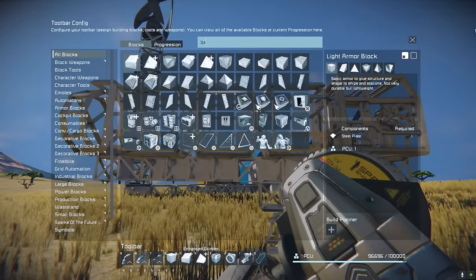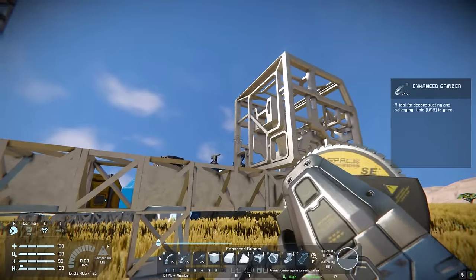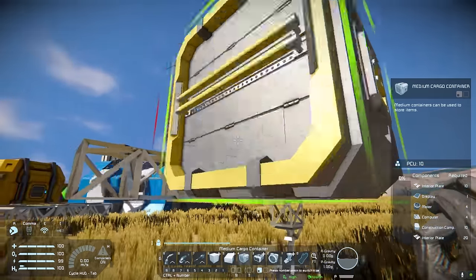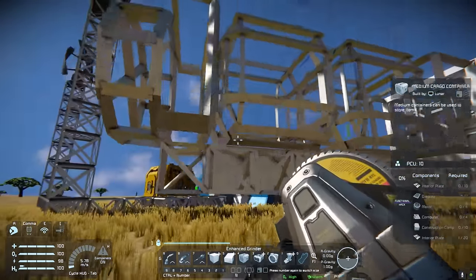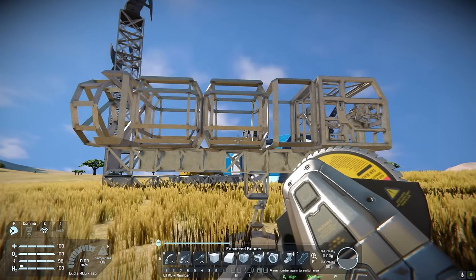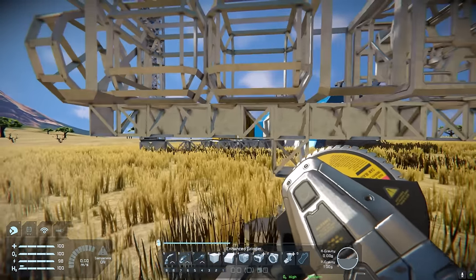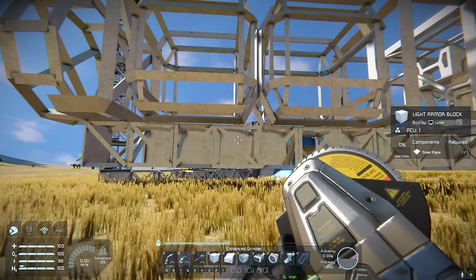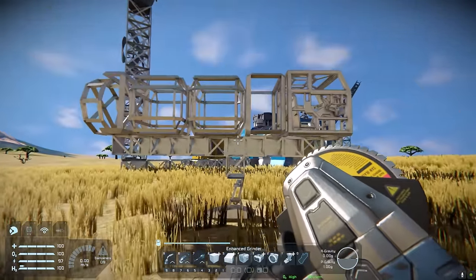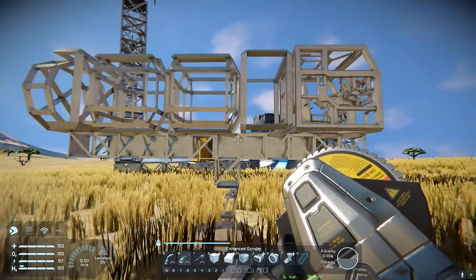We've got the basics in place. We're going to add some batteries — I might put a battery directly behind the cockpit. This is why it's important to lay it out before you start welding. You also want to think about weight distribution. If you've got all your cargo containers at the back, once laden the rover is going to be back-heavy. So you want to put either more support in terms of wheels and suspension, or shift the center of mass forward. Once these are full of ore or components, it's going to be very back-heavy.